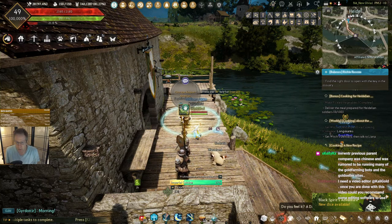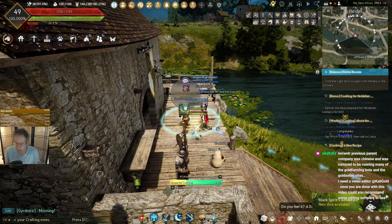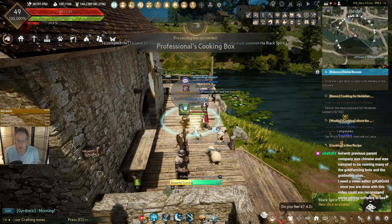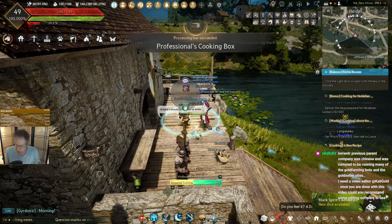So we will continue through this loop until we get to Guru Cooking. For me personally, we're going to be doing Balenos meals. It looks like they're going to be the easiest to do at Guru Cooking. Then we are going to be making a lot of those, and that should be a pretty decent silver gain in addition to seals.